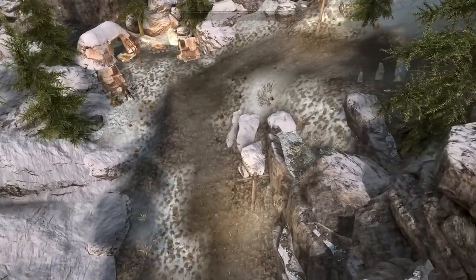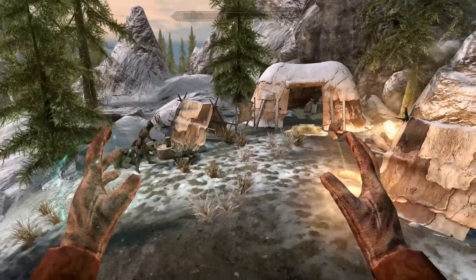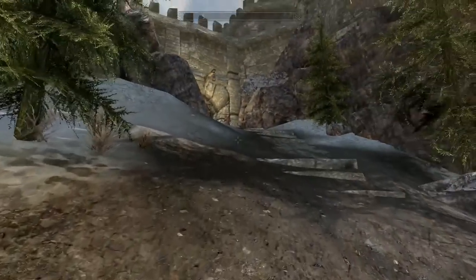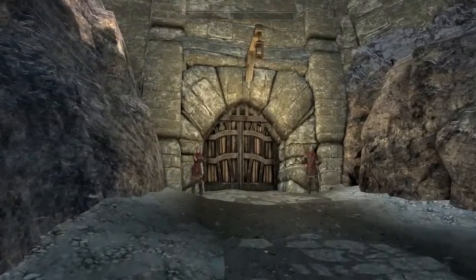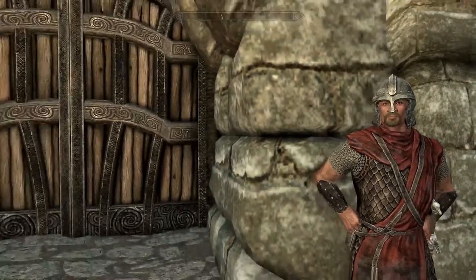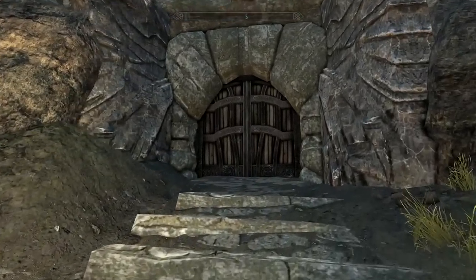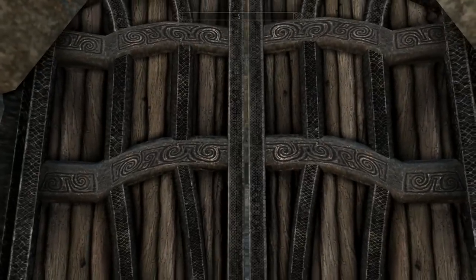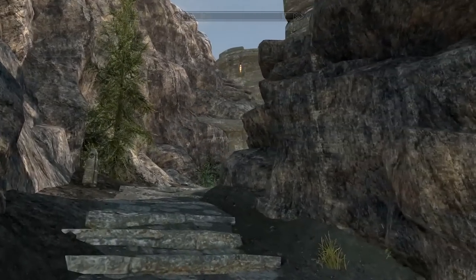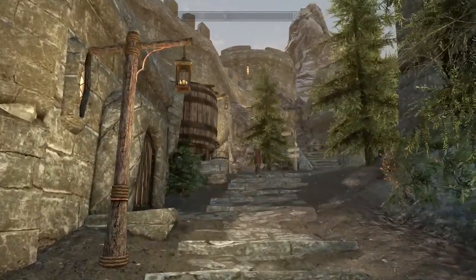Outside the front gate of your castle, you actually have a Khajiit caravan, which is always nice — they tend to sell some good stuff. As you approach the front door there are two guards. Going in — see what I mean? That would have been a loading screen, but now they're just gates. Look at how nice that is!